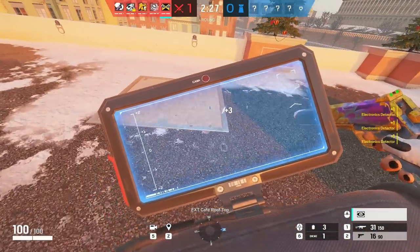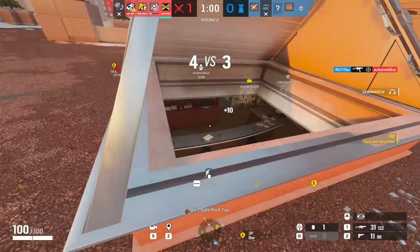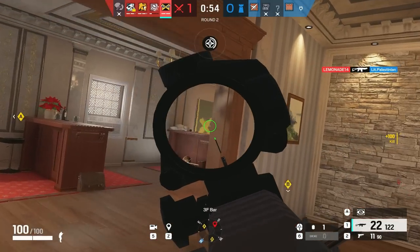IQ can be a fragger, but you have to make sure first you're doing your job, which is finding defenders' utility and taking care of them — especially wallbangs. You gotta be the first one to enter and figure out if they have wallbangs, pre-placed C4s, or if there's a Pulse or Solus scanning. Then you can go around and shoot people.